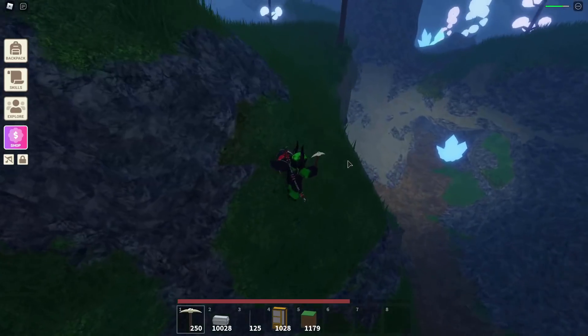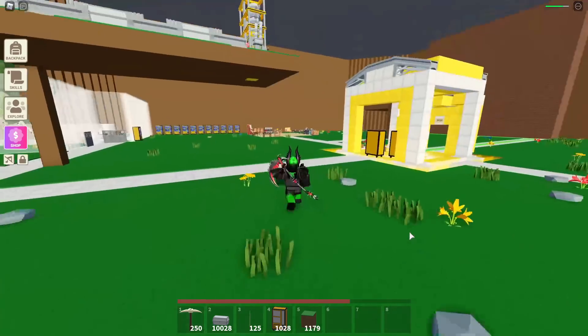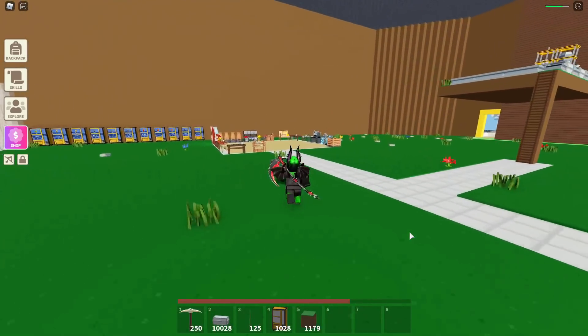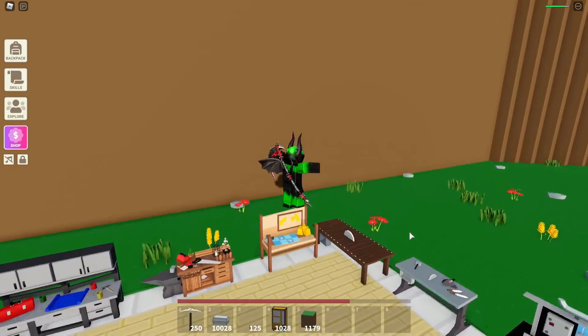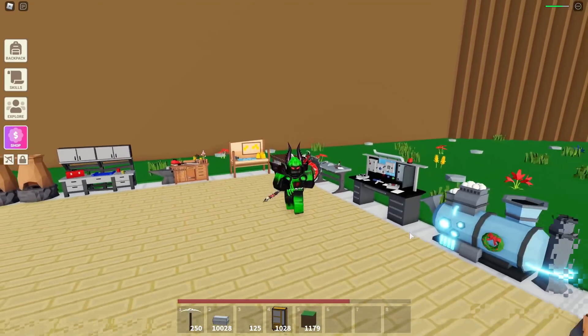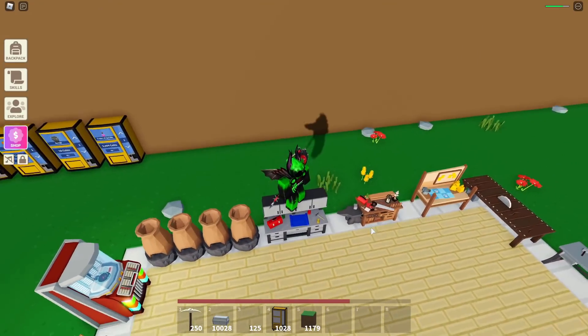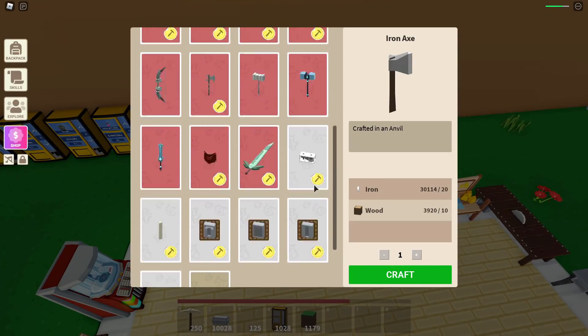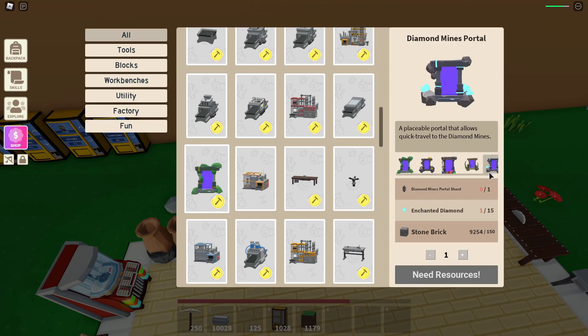That's the first part of how to get diamonds and enchanted diamonds. For the diamond mines portal shard, you just need to fight the Core — it's a rare drop because the shards are going for around 30 million right now, sometimes even more. The hype will probably drop and they'll be around 10 million soon. You can craft it at the workbench — it's the fifth portal — and you need 1 diamond mines portal shard, 15 enchanted diamonds, and 150 stone brick.